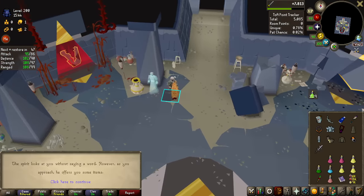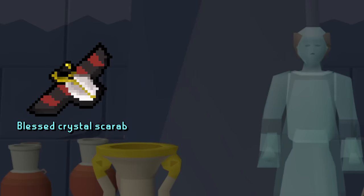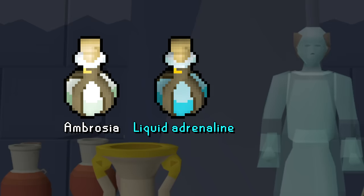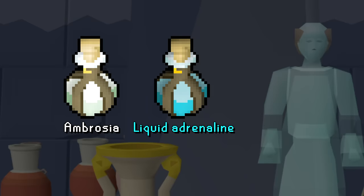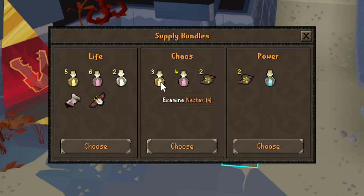After you kill the second boss and before you fight the final boss, you will get a supply drop. First, we have Tears of Elidinis and Nectar, which are Superrestores and Saradomin Brews. We then have the Blessed Crystal Scarab and Silk Dressing — the Scarab slowly restores prayer points and the Silk Dressing restores HP over time. Drinking an Ambrosia instantly heals you to full HP and prayer, plus overhealing both by 20, making it probably the most overpowered potion in the game. The Liquid Adrenaline reduces special attack drain by 50% for 150 seconds. And lastly, Smelling Salts boost your stats to max values and constantly restore them every 15 seconds.